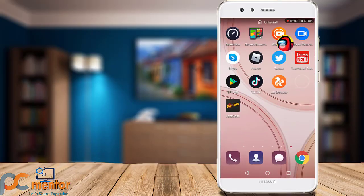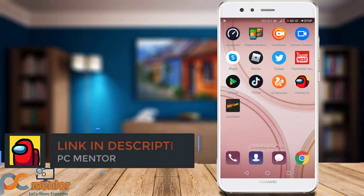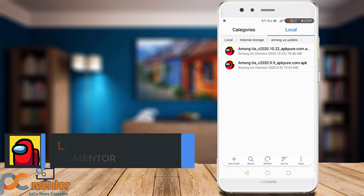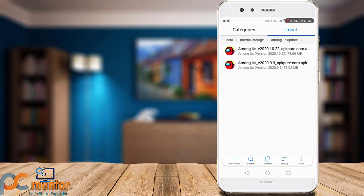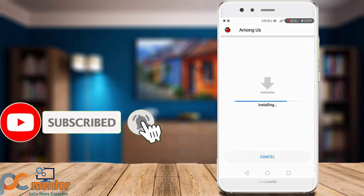What you have to do is simply uninstall this game. Once you've done that, I have given a link in the description — just click on that and you are good to go. I have already downloaded it. We will be using another Among Us version. I've put the link in the description, so simply click on that, download that version, and install it.